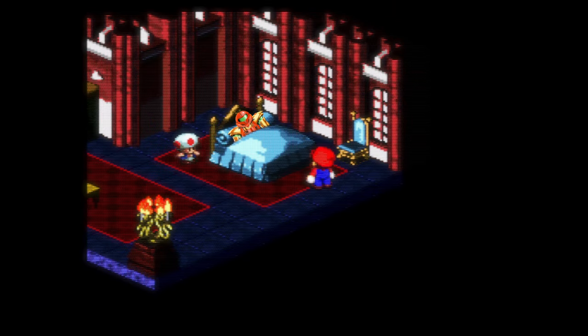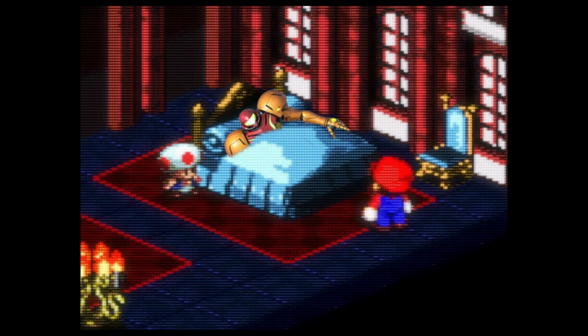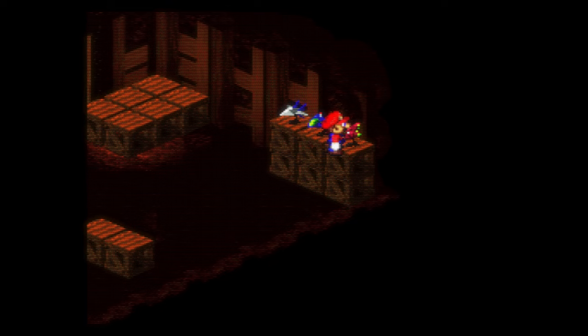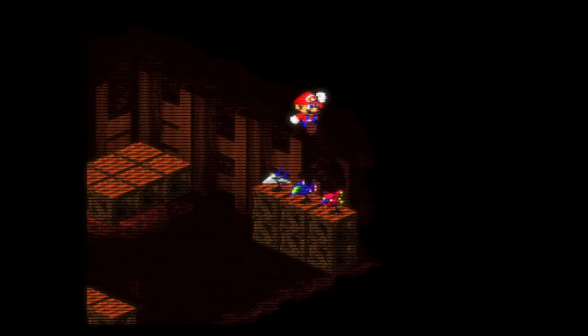Alongside Samus resting, like we talked about earlier, you can also find Link taking a nap in Rose Town. I like that the developers weren't afraid to reference other Nintendo properties. I feel like if this were a Nintendo-developed game, we wouldn't have seen this many direct references to their other games. But because this was made by Square, they threw in a few oddball easter eggs. It gives the game a lot of charm.